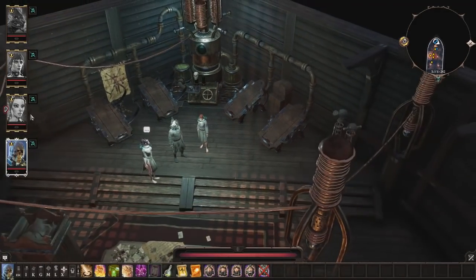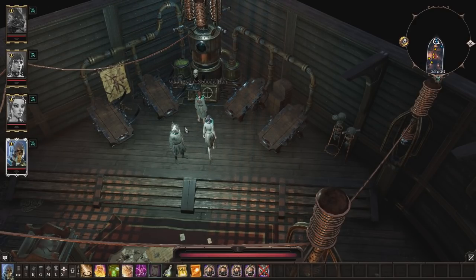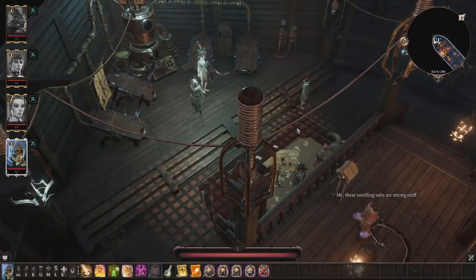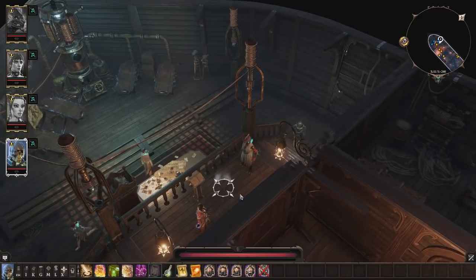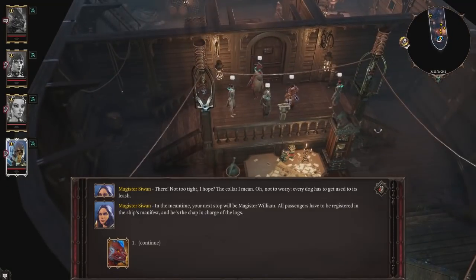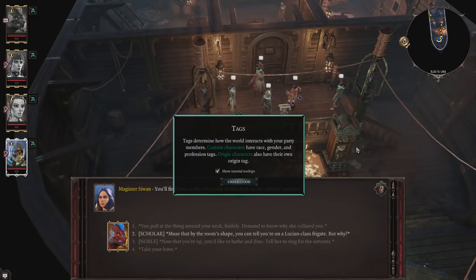Wander asks if he can talk to the skull too — the answer is no, the character just made fun of it. The elf character can't use a skull without flesh. We're all going to insult the skull. I'm going to start talking to Magister Swain. You don't have to be nearby to listen in — you can just click on the portrait with the quote bubble.